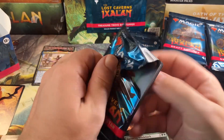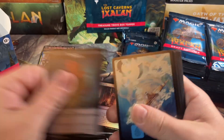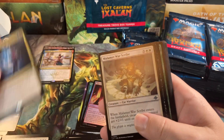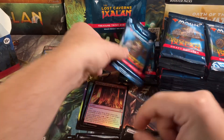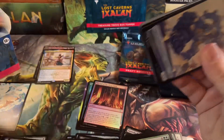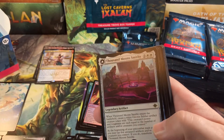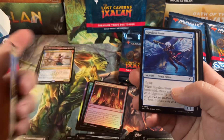Well, not the spiciest draft box so far. Fungus, pretty island, and Evolved the Forgotten. Golem, Thousand Moon Smithy with the Barracks on the back — let's see what else we've got.